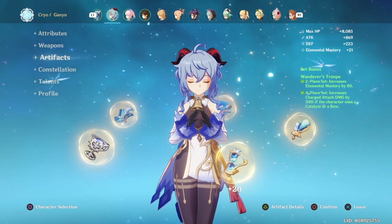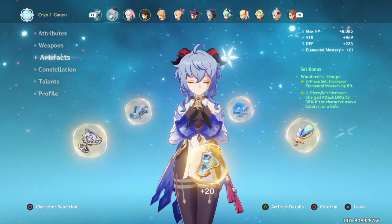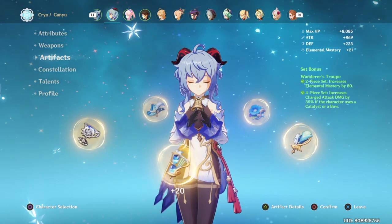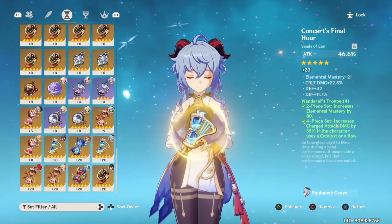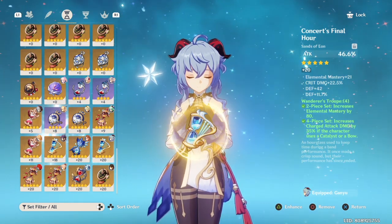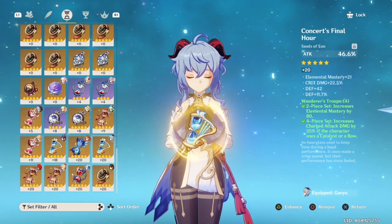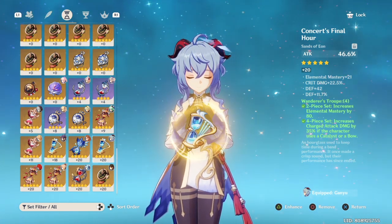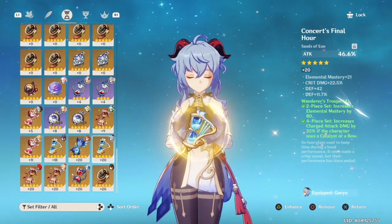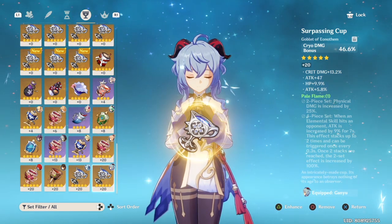Moving on to Ganyu's artifacts — I use a four-set of Wanderer's Troupe because it increases charged attack damage by 35%, and if you want to build Ganyu as main DPS this is the best artifact set for her. For the Sands you need to prioritize Attack% as the main stat, and the substats should be Crit Rate, Crit DMG, and Attack%.